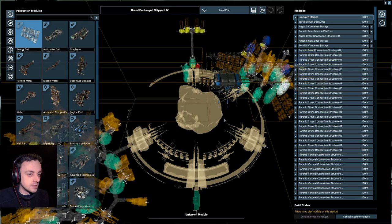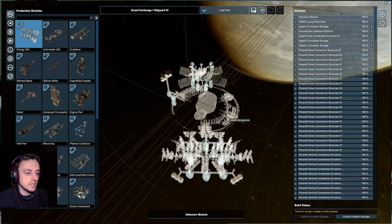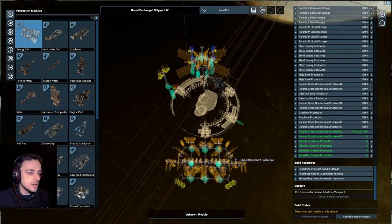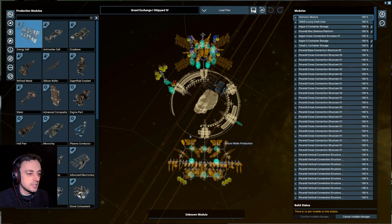Let's go to the plan build. We're still adding little bits to this — I noticed a few new things that I needed to add, so I've added those. I've added some plasma conductors and super fluid coolant. I don't know whether this is treated as one station, or whether this part is treated as another station, and this as another — or just part of the whole lot.